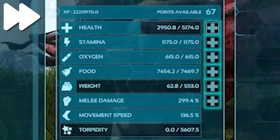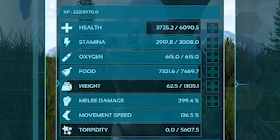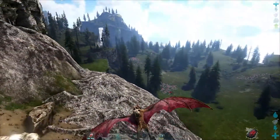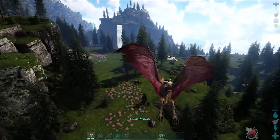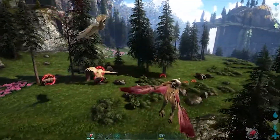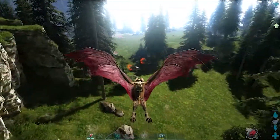If a travel mount is what you're looking for, you'll want to invest mainly into health and stamina, with optional point investment into weight. The Desmodos features a naturally fast flying speed and carry weight comparable to that of a Tapejara. While the gliding mechanics are limited, they can be extremely useful for descending quickly and closing the gap on unsuspecting prey. The Desmodos will be a great mount of choice when you have a decent amount of items to transport but don't want to make multiple trips with a Pteranodon or one slow trip with an Argentavis.